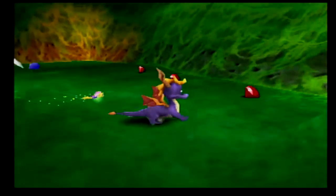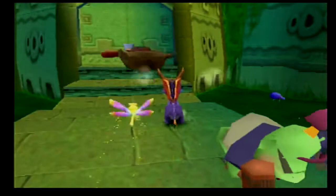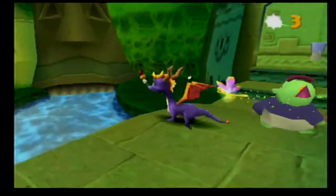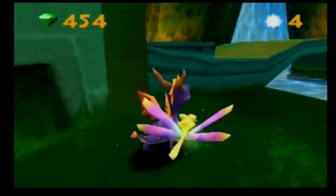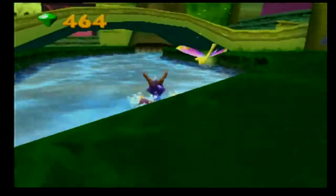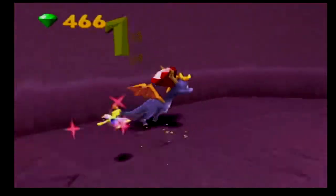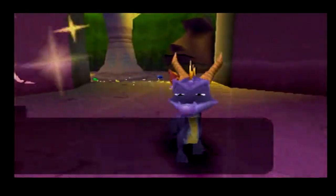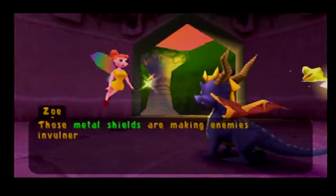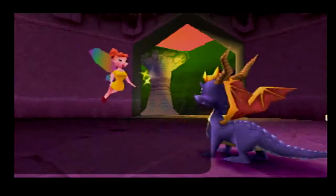Oh goody. Bro, this is your face. Those metal shields are making enemies invulnerable to your flame attack. If you press and hold the square button, you can defeat them with your charge attack. Why are you doing that?